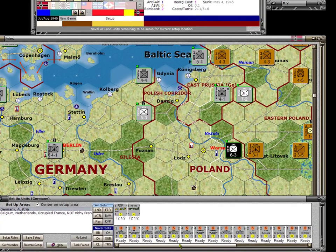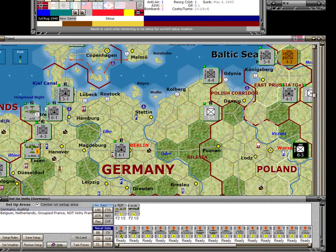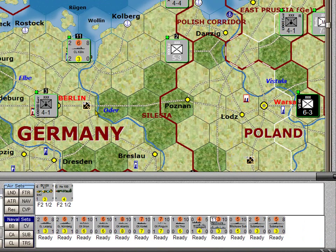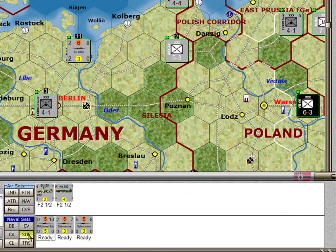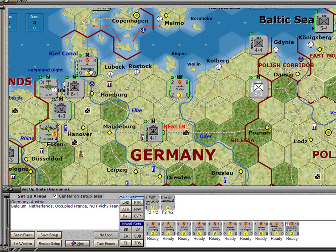Germany has a fairly nice navy, but the Commonwealth has a much better one, so for now I'm just going to place them all in Stettin. I can control what units are visible by clicking the filter buttons — clicking Subs temporarily removes all other units and filters down to just the submarines. The submarines are a real threat to Commonwealth supply lines, so I'm going to put them in Kiel with the idea of moving them out and attacking. I also have a transport — I'll put it in Kiel and bring a 4-4 there too, creating a minor threat of an invasion.